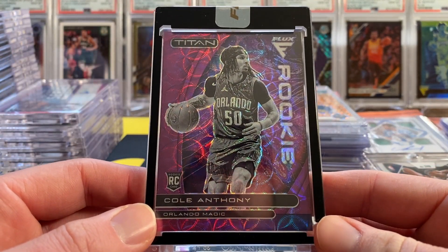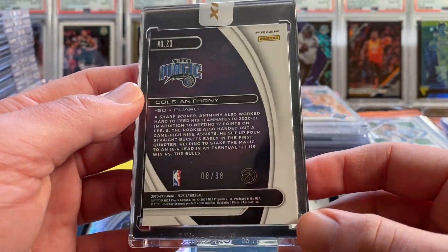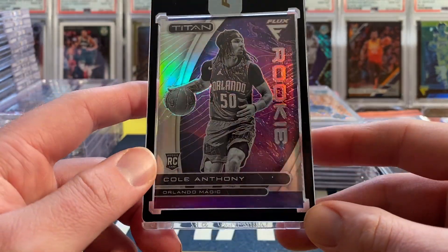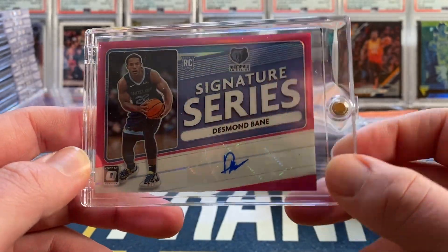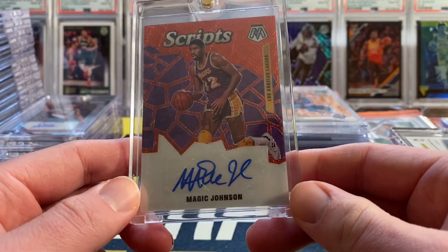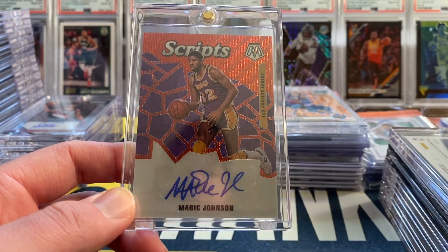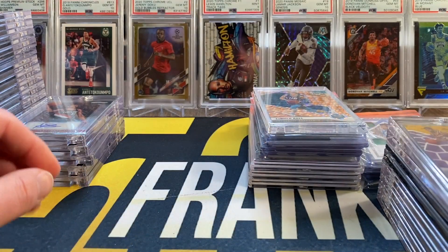We have a Haliburton Rookie Ink auto out of Hoops, and a Zion Prism Pink — still over a hundred dollar card on the Prism Pink. Next up is a First Off The Line Flux Cole Anthony box topper numbered to 38 — really really nice Cole Anthony. Then the same card but the silver version, not numbered but definitely nice to get a silver on that box topper. Good time to be getting a Desmond Bain — he scored like 30 points the other night — Desmond Bain Signature Series Pink auto numbered to 25.